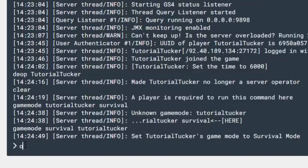Then come down to the command line and type in op — literally O then P — and then type in your Minecraft username. This is going to make you a server operator, which basically means you have admin privileges and can use commands.